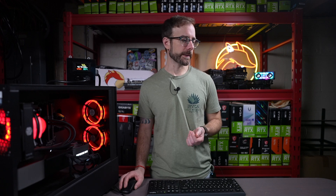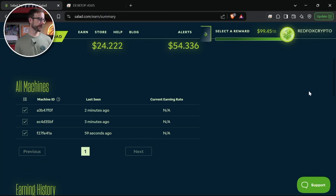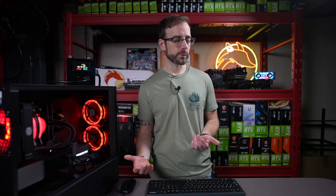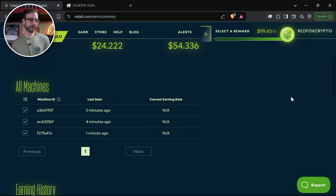One update they brought to the platform is the ability to see when your machines were last seen, which is super helpful. My 3090 PC wasn't picking up jobs or would drop them quickly, and I noticed the last-seen time kept going up even though I could remote into it. I fixed it by either whitelisting Salad through the firewall manually, or setting the network adapters to not go to sleep in device management — one of those two things fixed it and it's been picking up consistent jobs ever since.